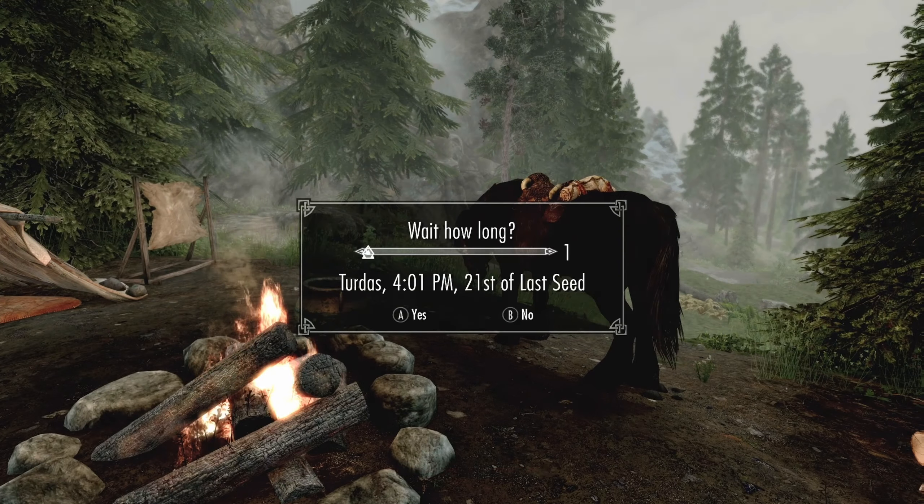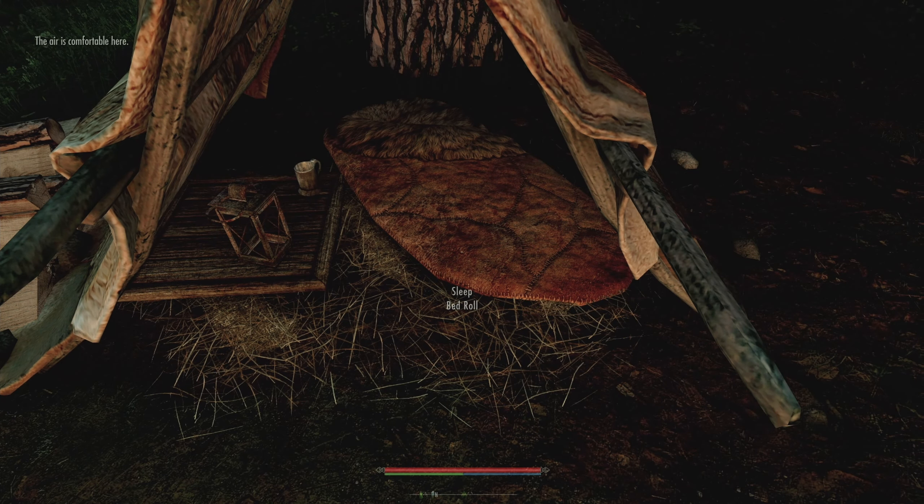Frost salts — those are expensive. Vampire dust. I'll take the poison, 100%. We don't really have the carry weight for anything else, but I'll take that. We're nearly there. All right, so we're going to loot this camp — we actually didn't do this before, so I'm going to take those robes, the coin purse, the money, the slaughterfish seed as well.